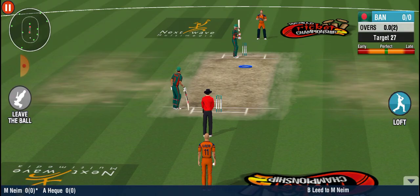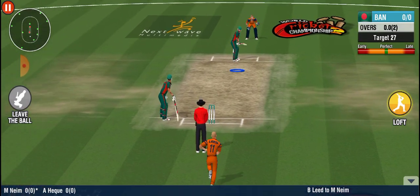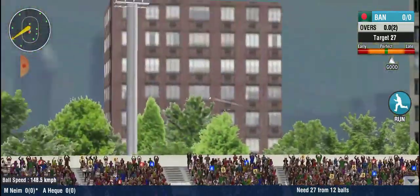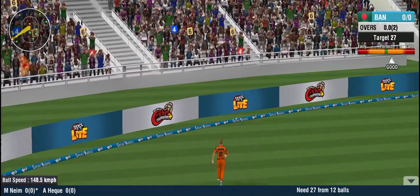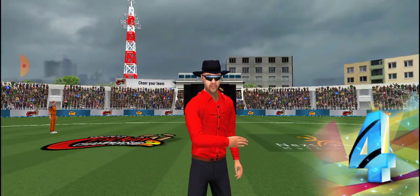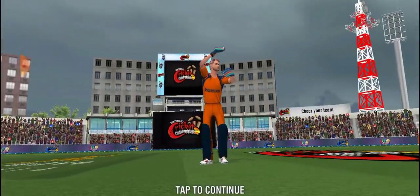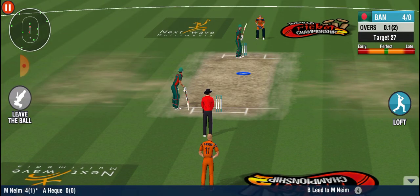A change of pace — a fast bowler has now joined the attack. He's shown his contempt with a ravaging shot, lofted for four. Looks like he's sending a message to the bowler. First ball boundary.